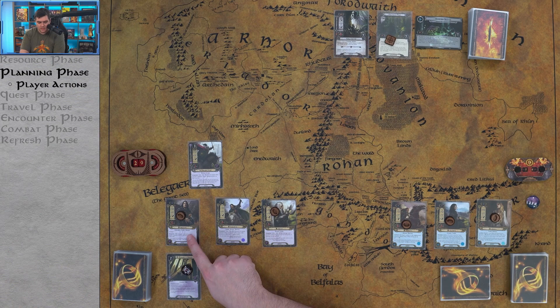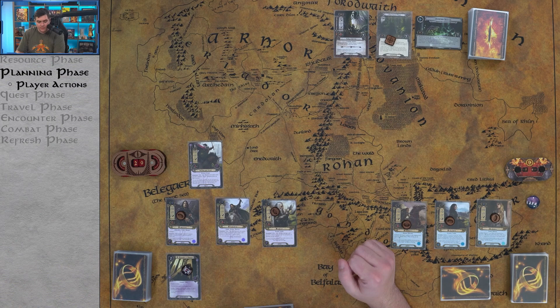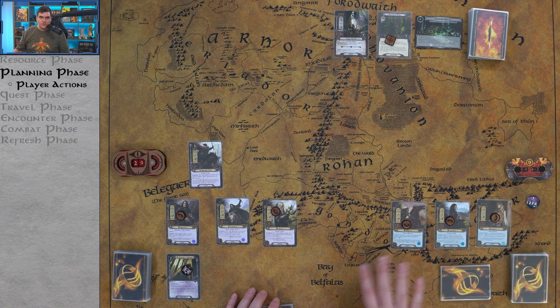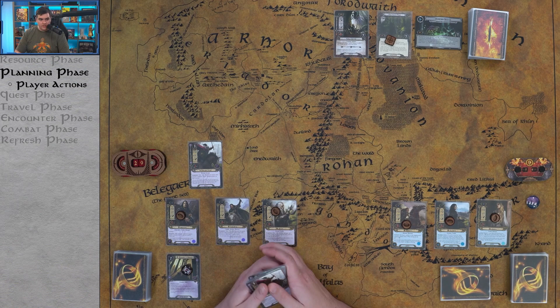We'll quest with Aragorn and Theodred. The reason we want Theodred questing: after he commits, we choose a hero committed to the quest and add one resource to that hero's resource pool. We'll pass resources to Eowyn's pool this way, since the leadership player with Steward of Gondor will have a significantly better economy than the spirit player. Spirit is all about questing, so let's have Theodred quest every time so he can funnel money to the spirit player. Then let's go into the quest phase.